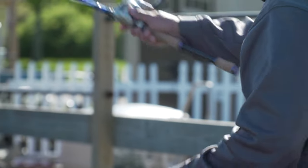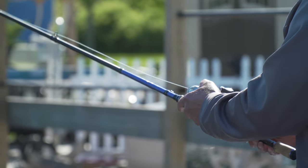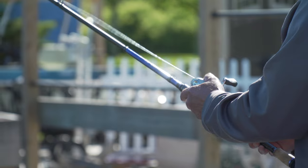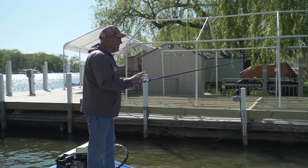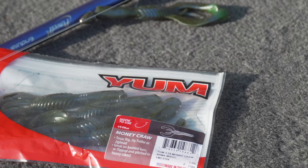I love throwing the money craw in situations like this. It's got such great action — it looks just like a crawdad, slinks around everything and slithers through everything. It's one of my favorite flipping baits, and Bama magic is one of my all-time favorite colors.